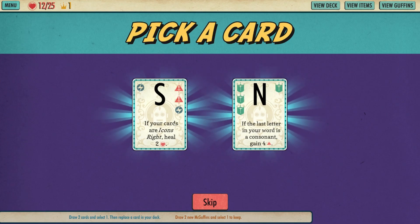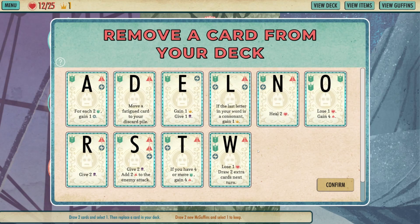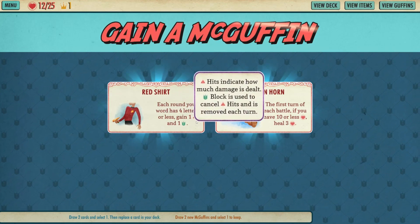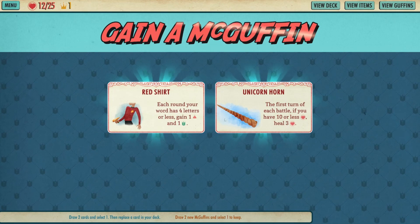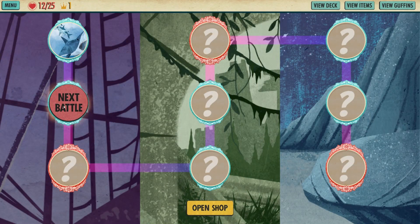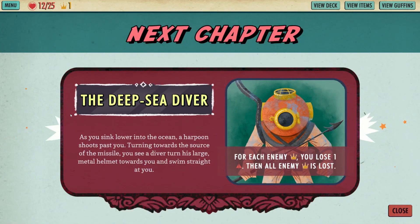For attack... I'll move a card from my deck - I don't want to lose one so I'll do that. Gain a McGuffin each round your word has four letters, your last turn - gain an attack and defense. First turn of each battle if you have 10 or less heal three - I'm gonna take that, it sounds great. Deep sea diver.